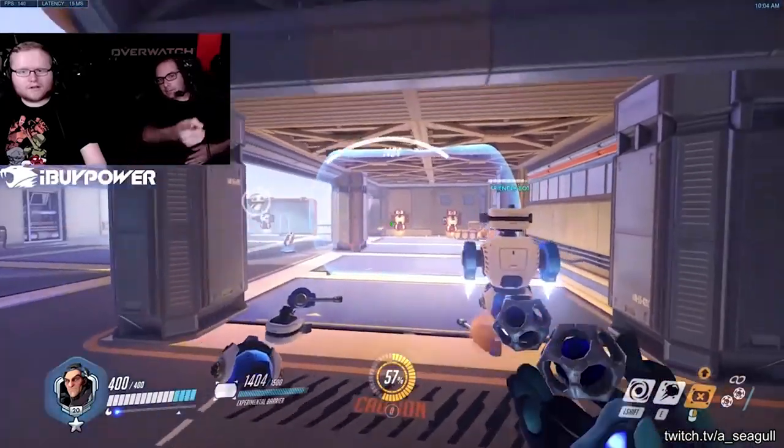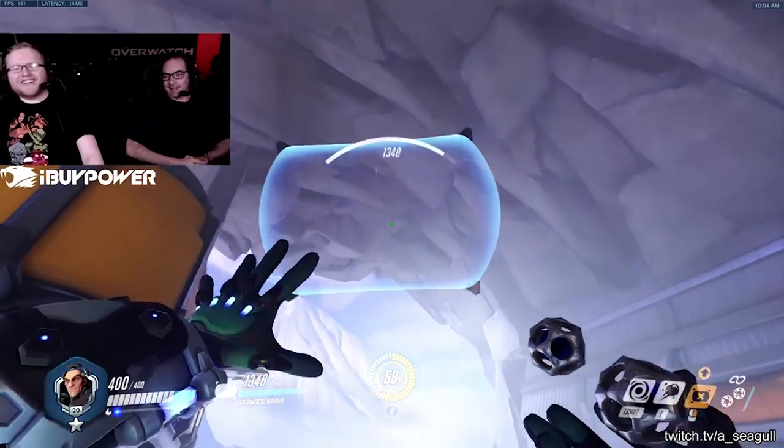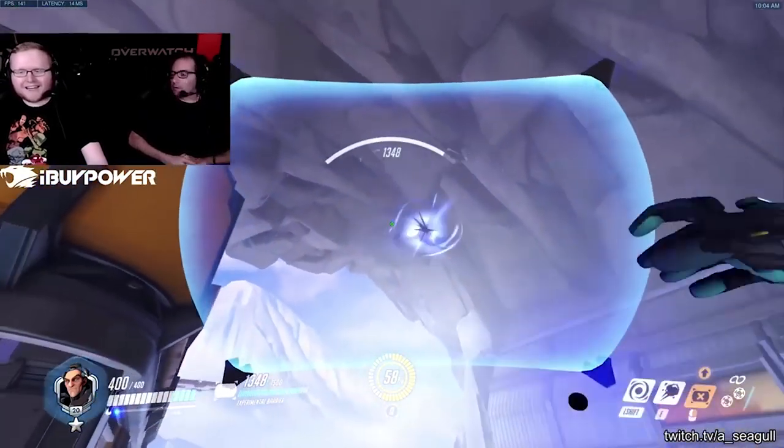I can see using your shield to block off Widow sightlines being good, but at the same time once you do that you kind of open up the rest of your team to flanks unless you're doing a back-and-forth thing. But Overwatch is a game that has three dimensions, not two — a flat shield is a flat shield. It's not protecting much. If you had a Rein shield that was a dome suddenly, that's a lot bigger of a deal — it's protecting the sides.